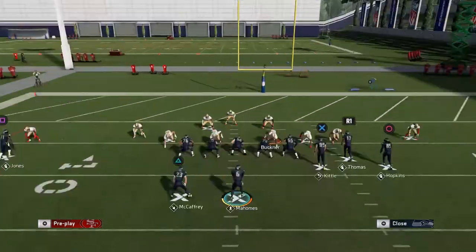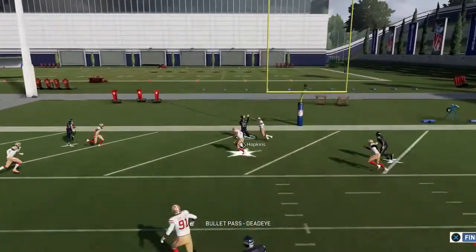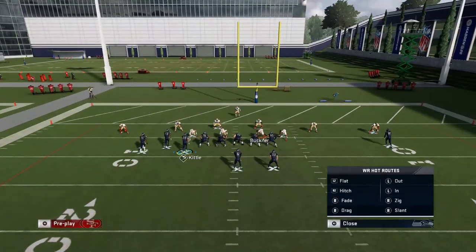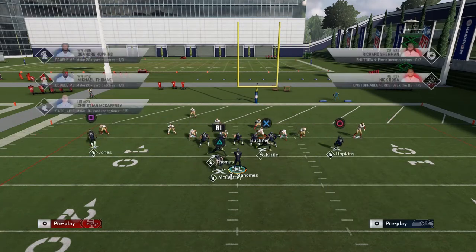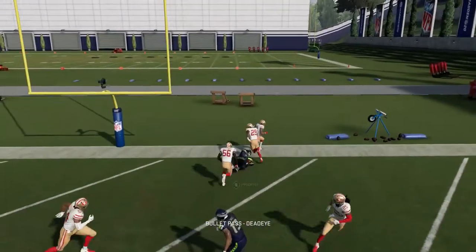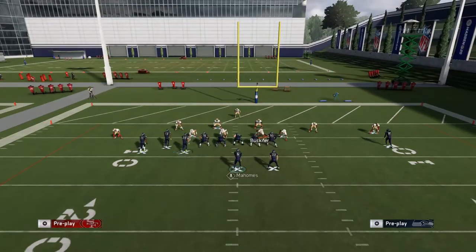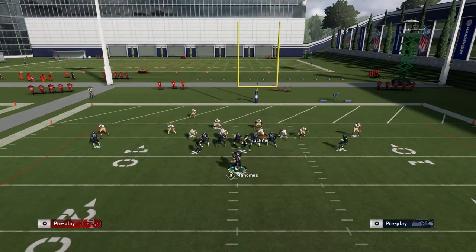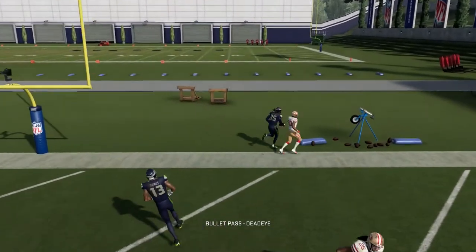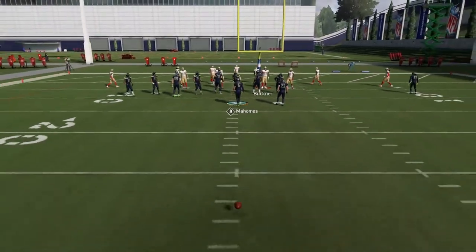One more thing I like to do in the red zone: hit a streak up there. In Cover 3 there's a nice soft spot — if you have a flat route from tight end or inside receiver and a streak coming behind it, the outside third is going to pay attention to the flat route for a second. You'll see that right there and then you can throw the streak. That's also a way to score in the red zone — just be aware of your opponent using it.